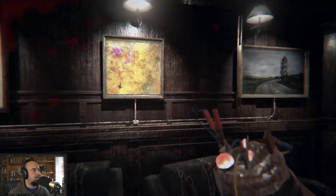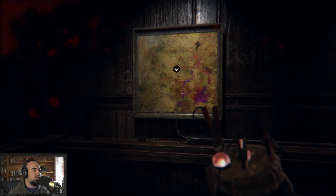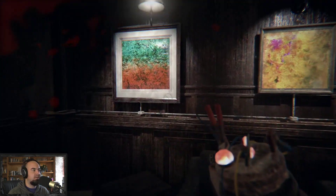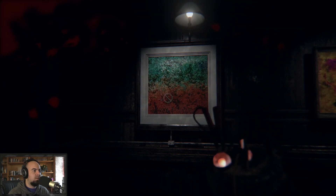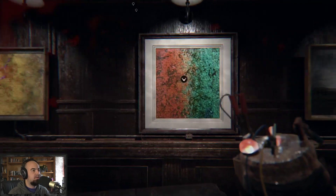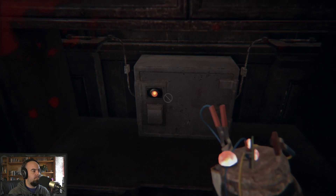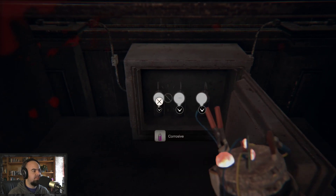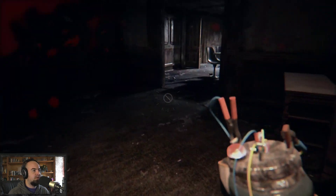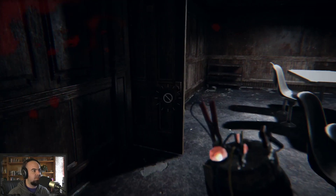Purple on the left side — that works, and green on the right. Oh wait, green on top. I think this is a bunch of corrosives — corrosive, corrosive, corrosive. All right, got a bunch of corrosives now. I'm going to shut this door.